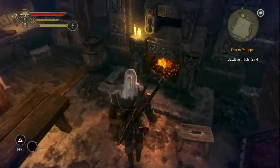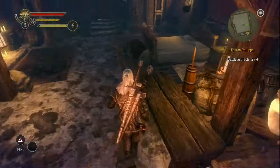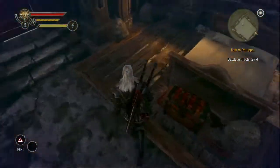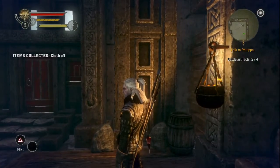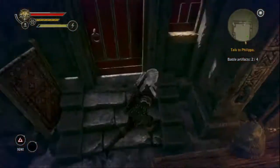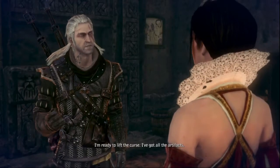Once you get done looting her house — because the first thing you do when you meet someone is go through all their things and take the stuff you want, that's just common RPG courtesy — once you're ready to go through the mists, you go back and talk to your good friend Philippa with the funny-looking eyeballs.